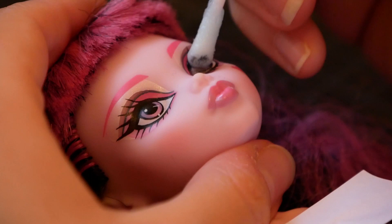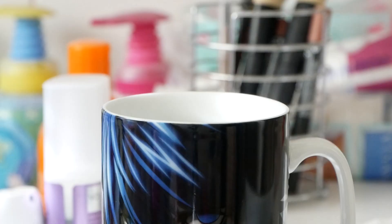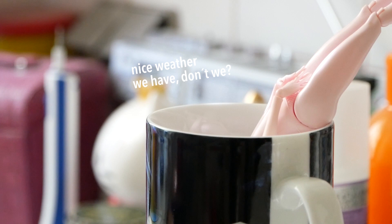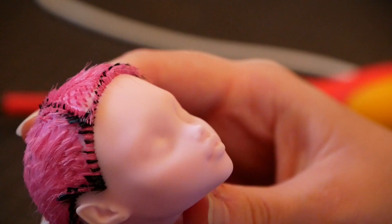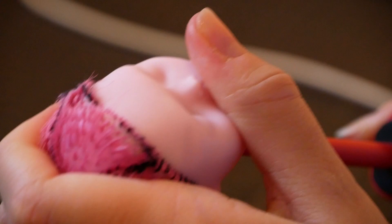I removed the makeup with pure acetone, but nail polish remover will also do the job. Her hair also has to be cut off — but watch out for any vengeful teddy bears. With a bare face, I take off her head and remove all the leftover glued hair inside her head with a flat-head screwdriver and pull them out with little pliers.